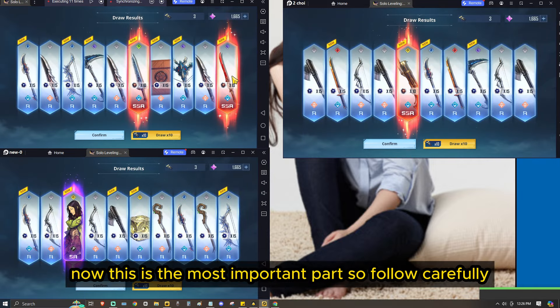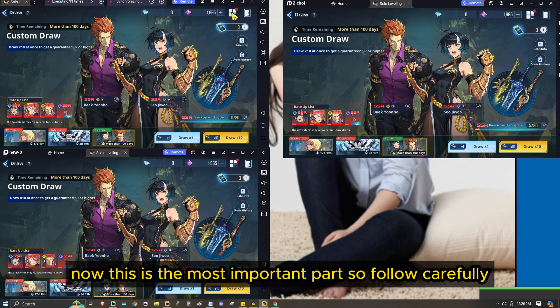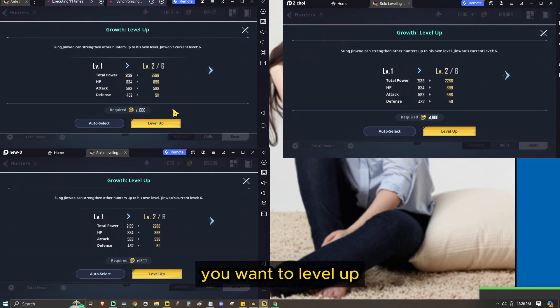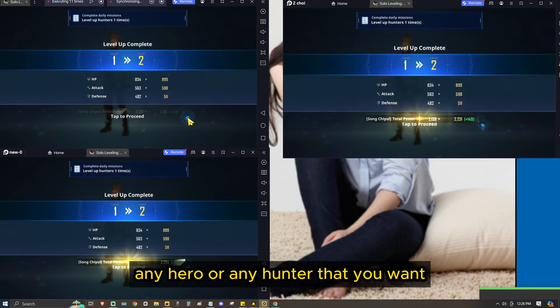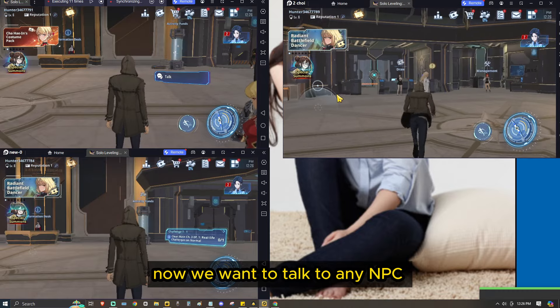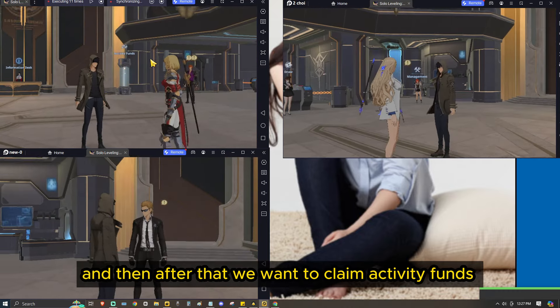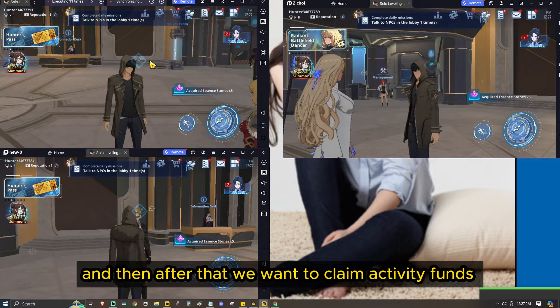The first code is Korea Guilds — there you go, just use it and claim it. The next one is solo_leveling_0508 — all capital letters.